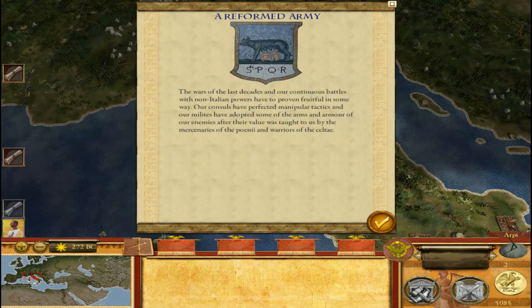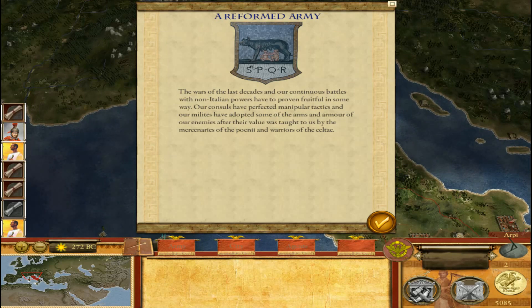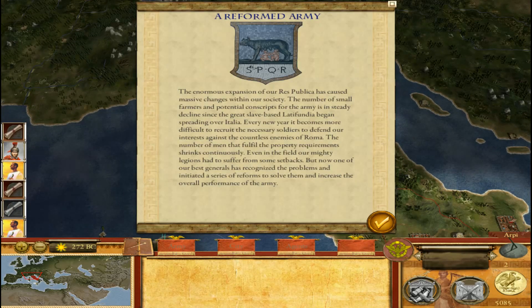Reform Army — here's the one reform. The wars of the last decades and our continuous battles with non-Italian powers have proven fruitful in some way. Our consuls have perfected manipular tactics and our militias have adopted some of the arms and armors of our enemies — basically the Carthaginians and the Celts. So this will be your Polybian reforms, this is the first set. And this will be the Marian reforms — the Augustan reforms aren't in yet, but this will be the second set of reforms.